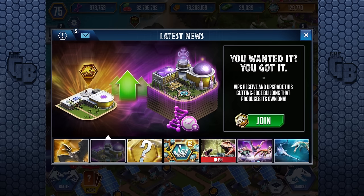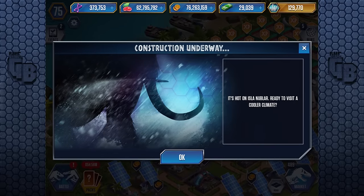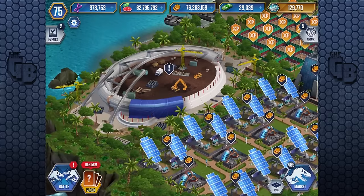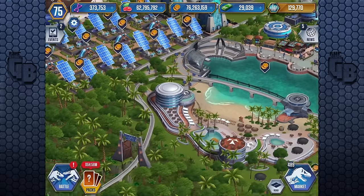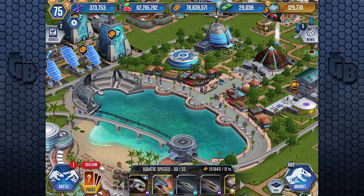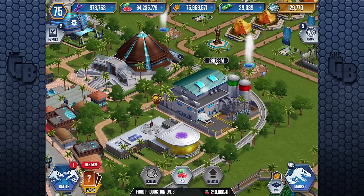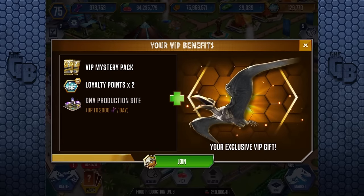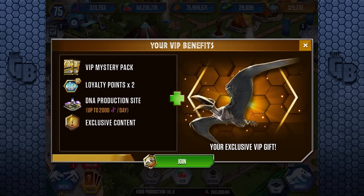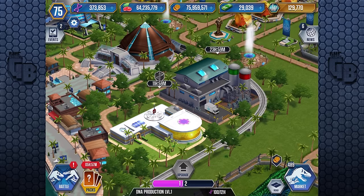'You wanted it, you got it — VIP receive an upgrade.' I already joined. 'Hot on Isla Nublar, ready to visit a cooler climate' — construction is underway. So we're going to slowly see this glacier exhibit build, and it's going to start with the mammoth! I like it. Oh here is the loyalty thing — let's quickly get some food. My food production has been downsized. So I've already joined, do I get those benefits? Oh — DNA Production Level One!